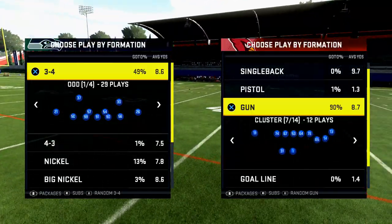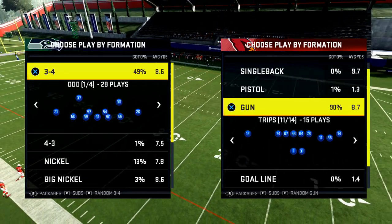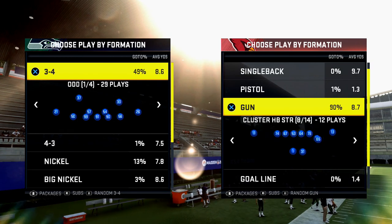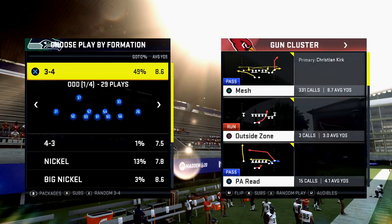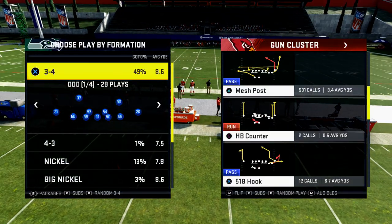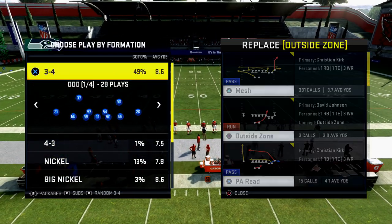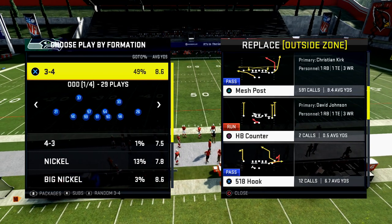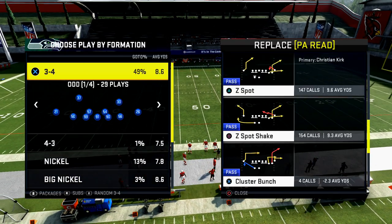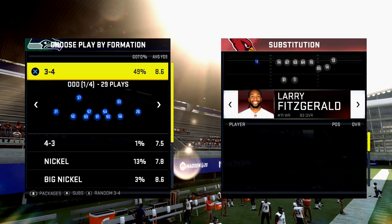Alright guys, so man beater from the Arizona Cardinals offensive playbook. I like to go to the Gun Cluster or the Cluster Strong, and the play that I'm going to run — you can either run Mesh, you can run Mesh Post, you can run any real play from here. But the audibles I'm going to recommend you have are Mesh, Mesh Post, Verticals, and Z-Spot Shake. That's going to be your best setup.